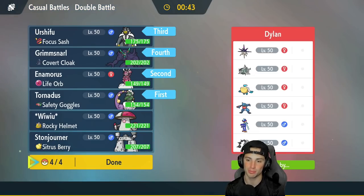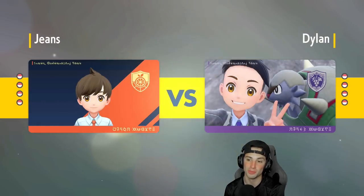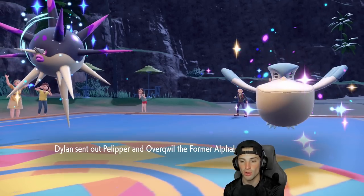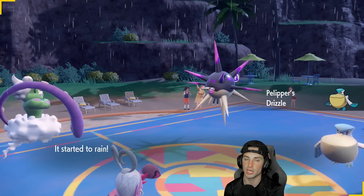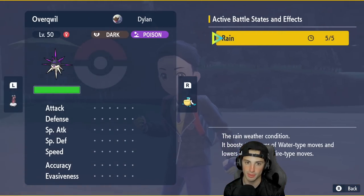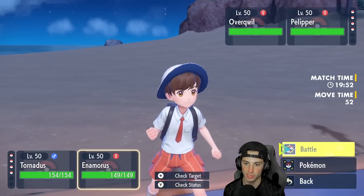We have to go Tailwind here — Tailwind's our best friend. Going to lead Tornadus and Enamorous, then Grimmsnarl or Amoonguss in back. I'll just go Grimmsnarl. We'll look to get off big damage. It's gotta be the Swift Swim squad leading, so I'll Tailwind and start throwing Moonblasts or even Springtide Storm, which I haven't used yet. Overqwil comes out — it's Poison/Dark typing. I could just drop Earth Power, or go Bleakwind Storm and Earth Power.